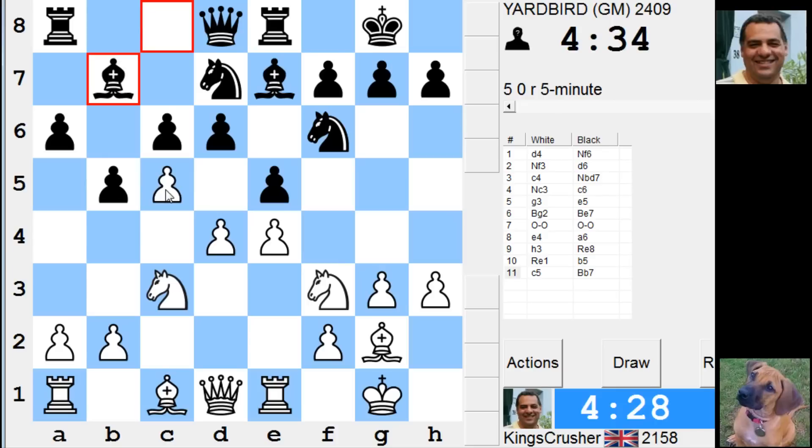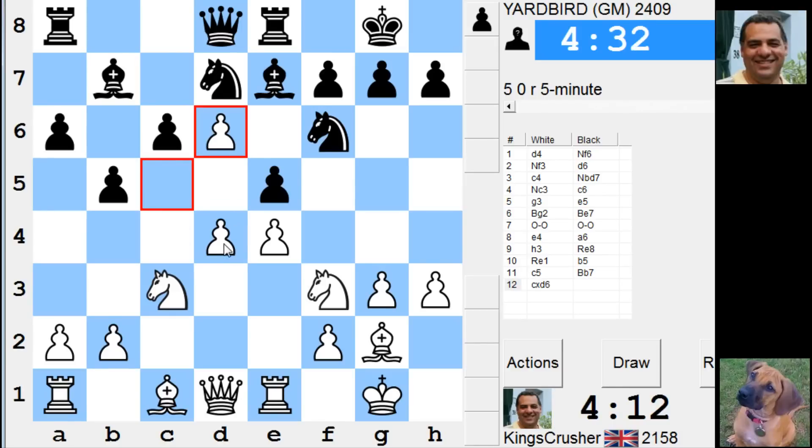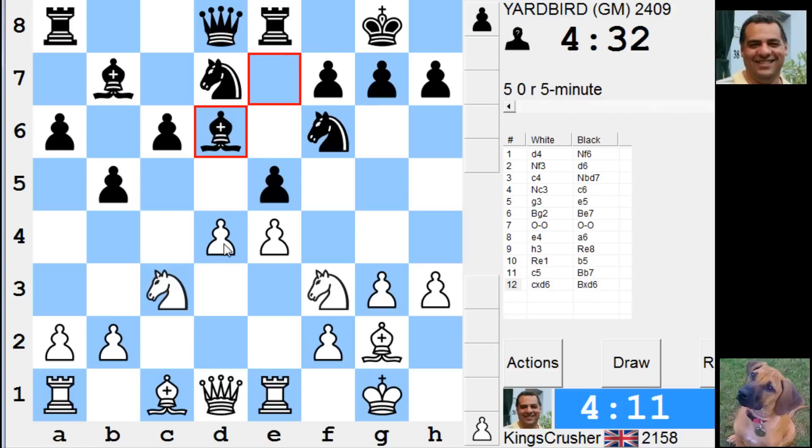So c5 might be interesting to try and undermine his pawn structure. B4 here. Takes on d4, Knight takes, d-takes. B4 or something else. I'm crumbling, aren't I? So let's just go with this. There's Bishop g5 — maybe that's useful for a pin. Bishop g5.